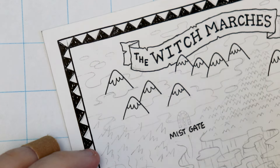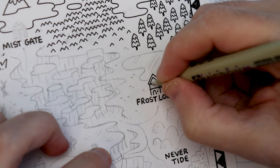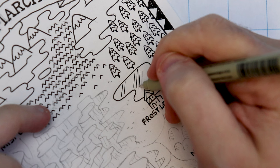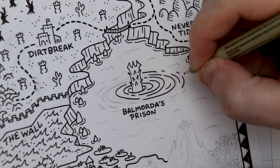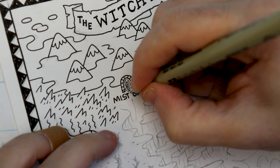I want to make a fantasy world map that's even more fantastical. So I'm going to add a bunch of unique features like frozen lakes, corrupted battlefields, dangerous whirlpools, haunted forests, magical mist, and portals to alternate dimensions. All kinds of fun stuff.